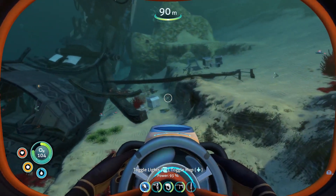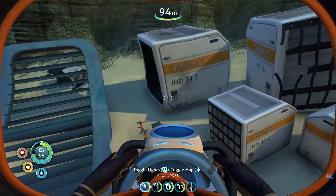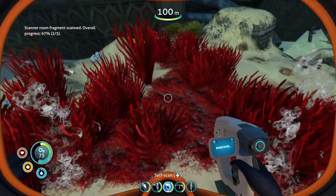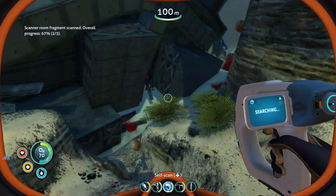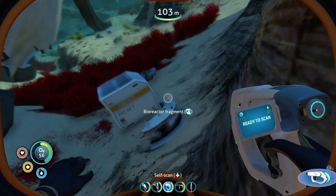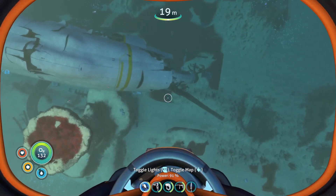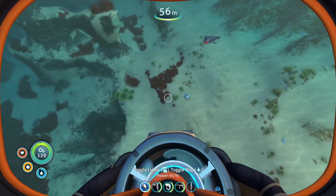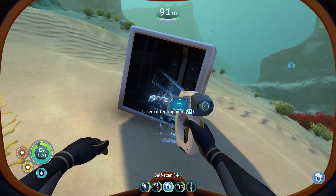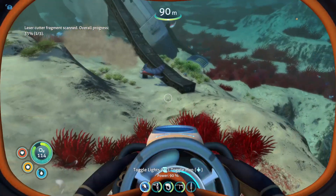I'm thinking we're probably going to end up building our base in this biome. That's the scanner room fragment — hell yes! So we need one more — yep, one more and the scanner room is ours. We already have the bioreactor. I'm trying to check all these crates out here too because I'm really hoping — yep, there we go. I think we need three of those laser cutter fragments — the laser cutter is very important.